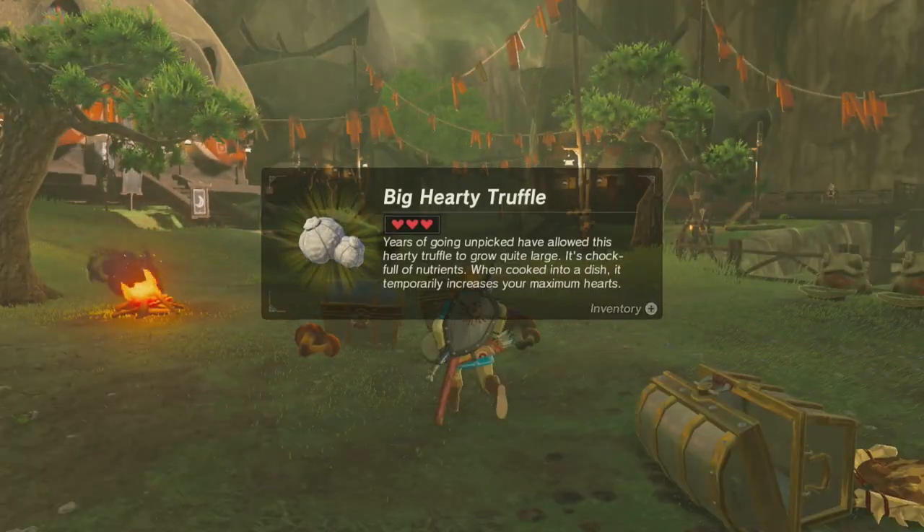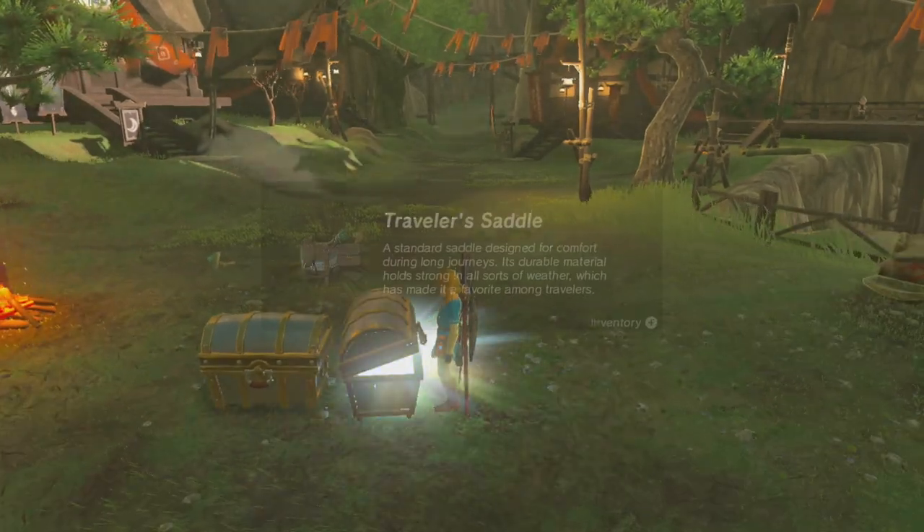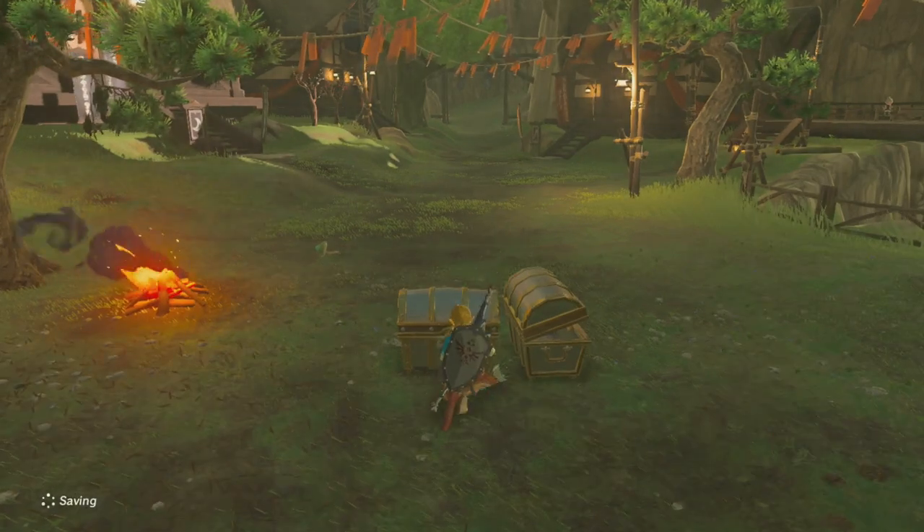The Traveler set is summoned through the Link Rider amiibo. Both the saddle and bridle will be summoned at the same time, resulting in two chests when it's scanned. It's not guaranteed, so you might have to do the scan over the course of several days.